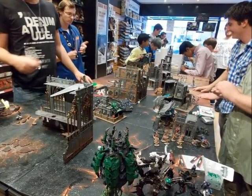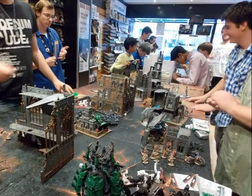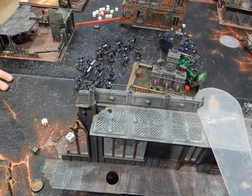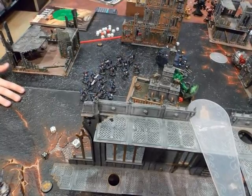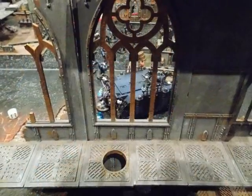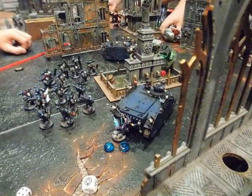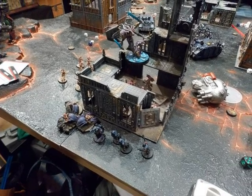Here we see from the Soul Grinder's position how it's looking at the battlefield — and it's most likely going to be dead next turn, with the Carnifex at its back armor ready to assault. Although the Carnifex goes to front armor in assault, with all the Strength 6 shooting I think it will kill the Soul Grinder. Here we see the Solitaire trying to hide behind the Rhino, and the Fiends of Slaanesh hiding behind the building to avoid shooting.